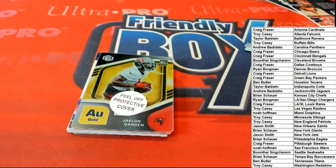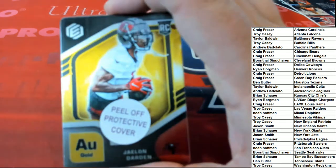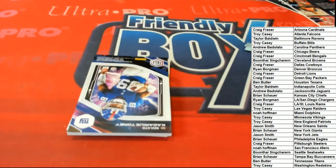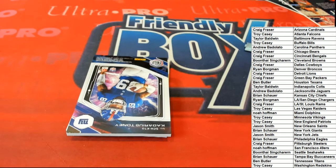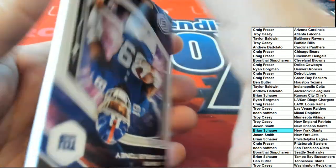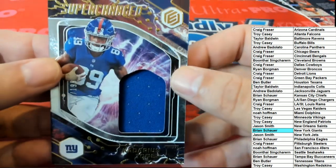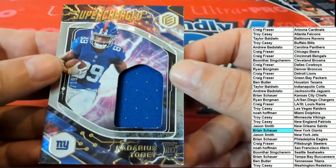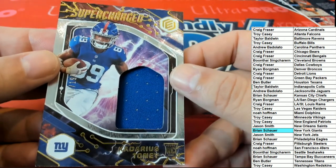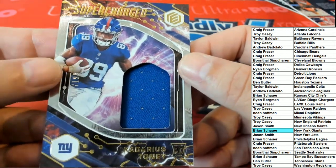Next up in the rip — this is going to be the first hit out of the box break. Hit number one is a Giants hit, New York. Brian is hit in this thing. Congratulations to the G-Men. Usually this is a relic to start it off, and yes, it is a relic. It's called the Supercharged one. Nice rookie card — these look great. You can see it's number 299.